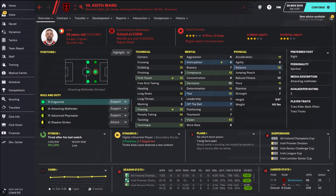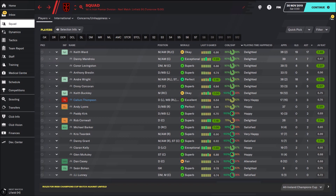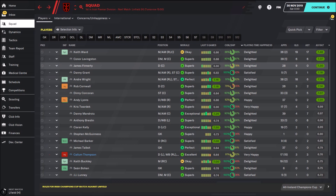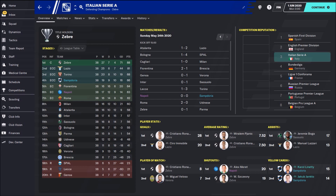My best player was my attacking midfielder Kate Ward, with an average rating of 7.48. He had 19 goals and 17 assists, and was also my top goal scorer and the player with the biggest number of assists — a really magnificent season for him. Also a great season for Lovingstone, 21 years old, deep-lying playmaker. An interesting player, at least for this league: 6 goals and 6 assists. He had long shots of only 10, and this is the reason why he didn't score more goals.